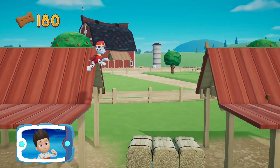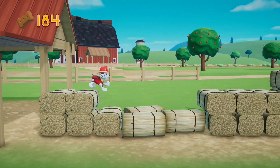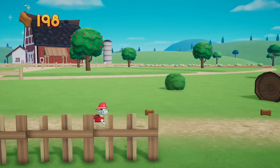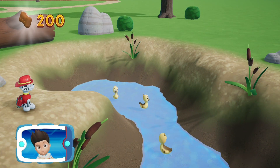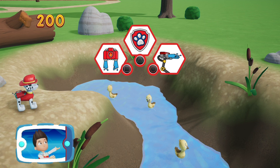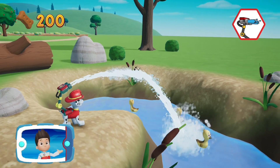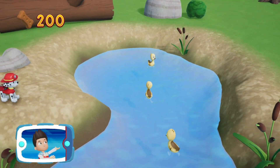Collect all the pup treats in a mission to earn special pup treats. There's a golden paw print close by! A golden paw print — you got it. You collected all of the pup treats. Marshall found the baby ducks. Now help Marshall use his water cannons to fill up that hole and rescue the baby ducks. Turn the water cannons on, then help Marshall aim them at the hole. Move the water stream by moving the left stick. Aim the water stream at the hole so the water level rises. It's almost there. Keep going! You did it!